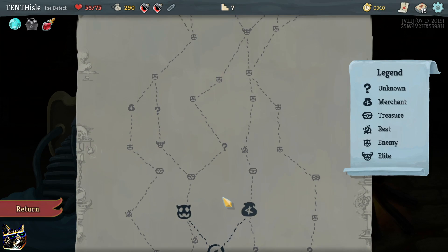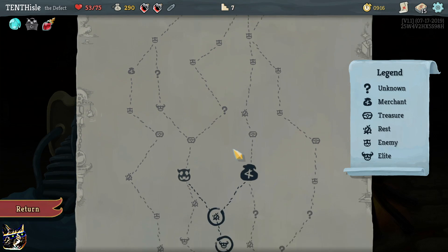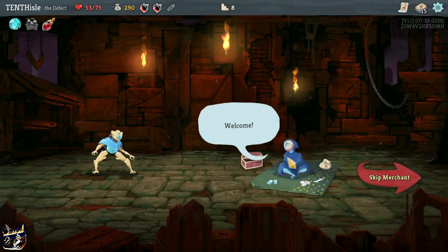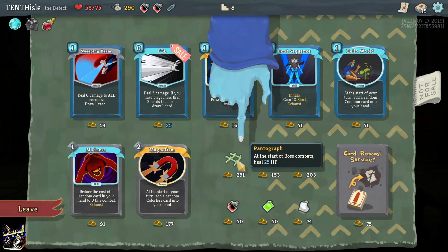Now we've gotta play this - oh god, there's no way. I can go this way and get more health - yeah, let's do that please. A merchant - what do you have? At the start of boss combats heal 25.